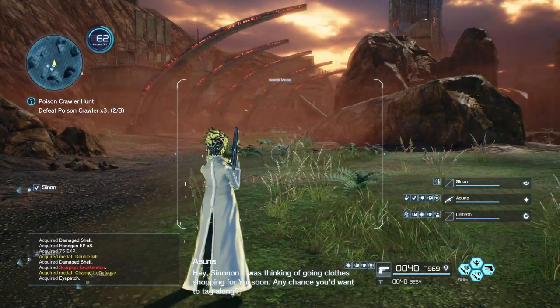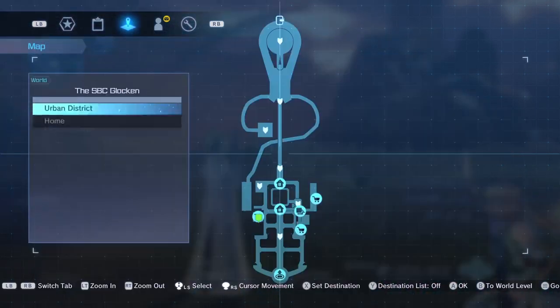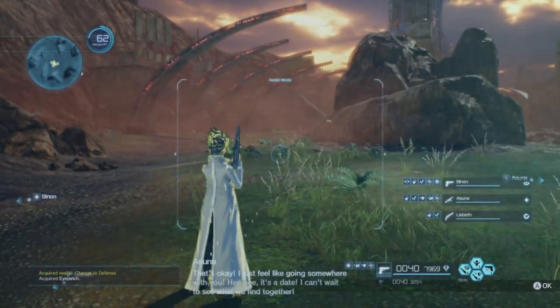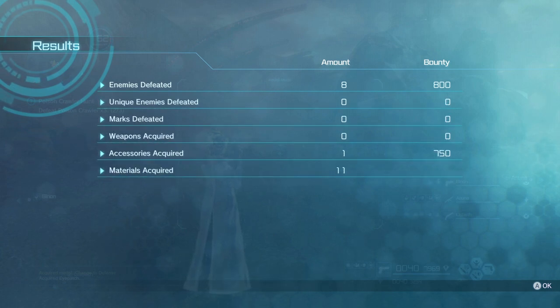When you're done with whatever you want to do in the field, you can return home by holding your start or options button to open your map, hit back a few times, hit the SBC clock-in, and go home. When you do go home, it'll tally up all of your field session's kills, points, scores, and quests completed, and award you with XP and money.